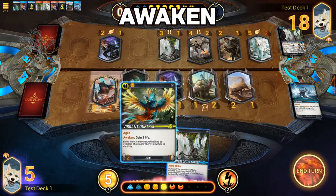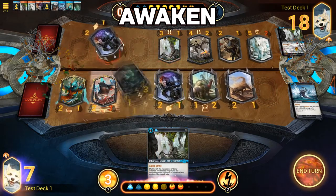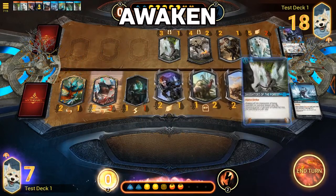Awaken: When a minion with the Awaken keyword is played, it will immediately activate the ability associated with it. The Awaken ability occurs when the minion hits the battlefield.